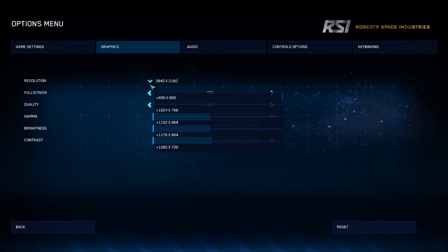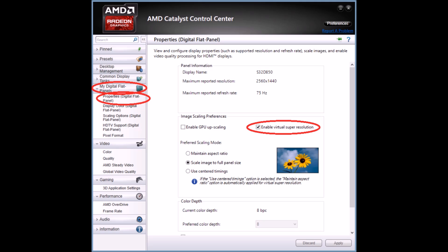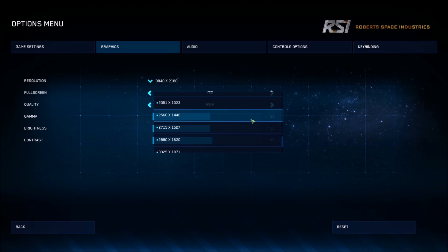Once that is applied, you have all those resolutions available in your game, assuming that the game can support that higher resolution. To turn on VSR on AMD cards, simply go to your Catalyst Control Center by right-clicking on your desktop and clicking CCC or Catalyst Control Center, then go to My Digital Flat Panel, then click Properties, and then enable Virtual Super Resolution or VSR. Then in the game you will have to select that high resolution from your graphics options, assuming the game supports it.